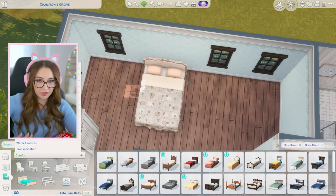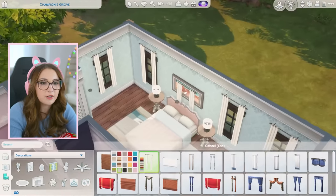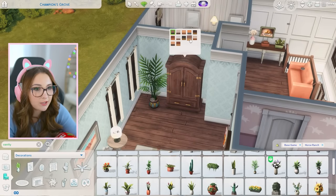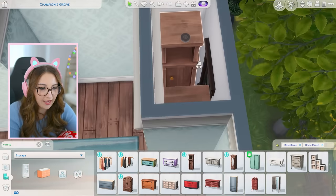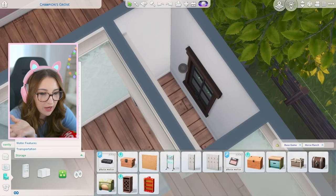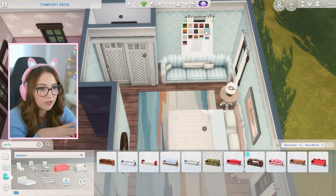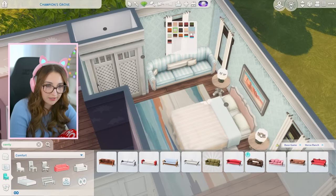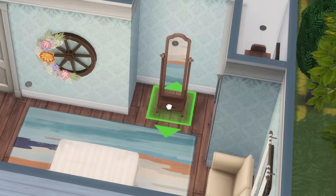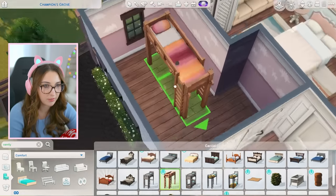I'm gonna put the bed there since there are no windows right there — just seems like the spot. I really took my other paintings for granted. These curtains look a little wacky because they don't go all the way to the floor. I'm putting a dresser and a big plant over here. For the closet situation — I want to use these clothes but they're gonna block the window — oh well, there's clothes in there now. We can literally fit a full-sized couch over there — that couch always wins. I'll put a mirror right outside the closet.